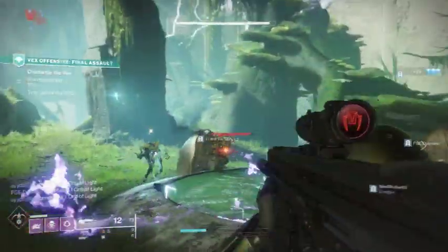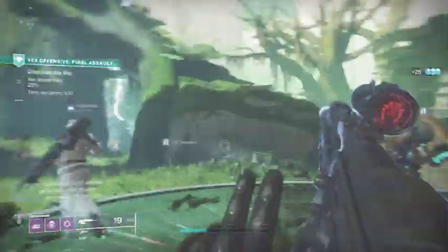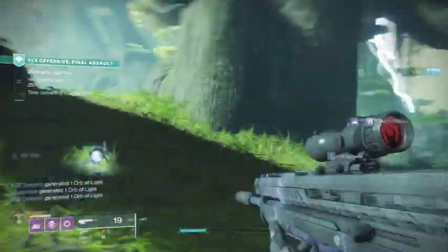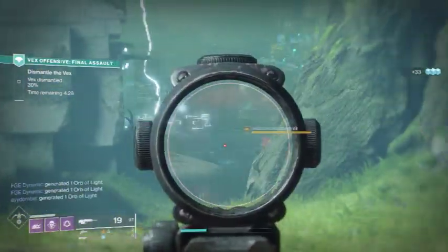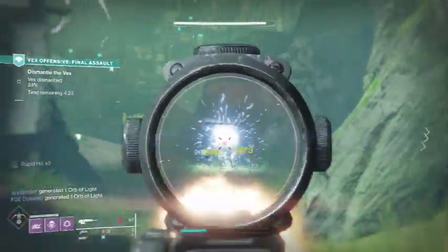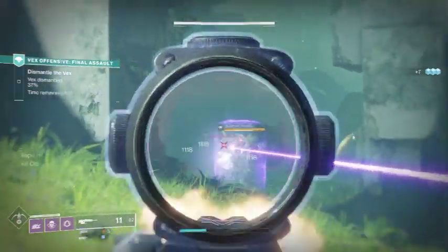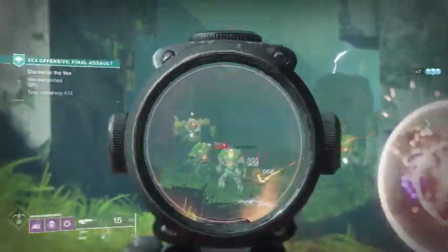There are some weapons I didn't mention in the last video that are actually pretty good, although some of the weapons I mentioned in the previous Vex Offensive video will also apply here. Cold Heart and honestly any good grenade launcher with Spike Grenades still work well. The Prospector is a very good one as well.